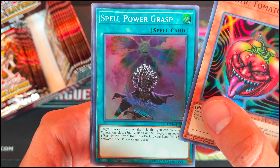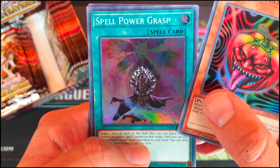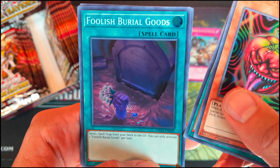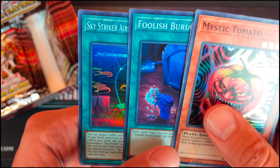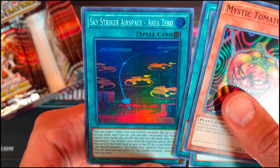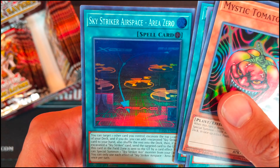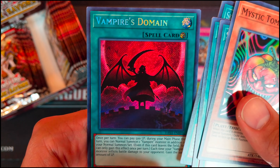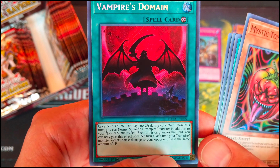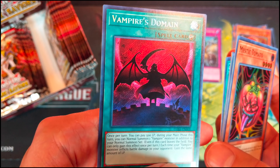Mystic Tomato — old school card. Spell Power Brass, something about spell counters. Foolish Burial Goods — not bad, super rare. Skystriker Aerospace Area Zero — nice set area, isn't it. And Vampire Domain — pretty nice.